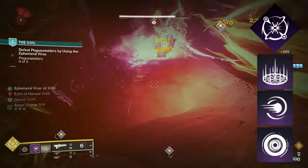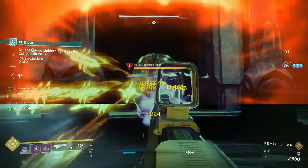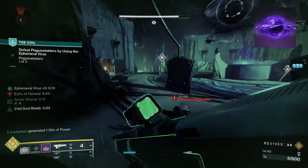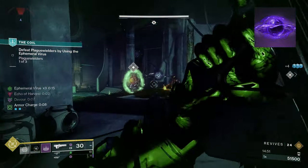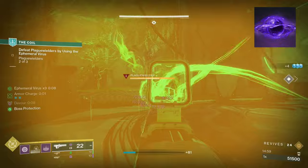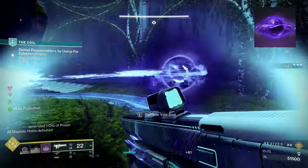The aspects for this build are really what make it so strong. When using Briar Binds, it's a no-brainer to pick Child of the Old Gods. This aspect makes it so that when you cast a Rift, you create a Void Soul. You can damage a target with your weapon to send that Void Soul flying towards them. Once your Void Soul reaches the enemy, it will cause damage over time and weaken targets in its radius, inherently giving you grenade and melee energy about every second, and class ability energy on every kill. This soul really starts to become powerful with Briar Binds.